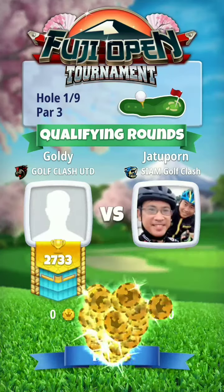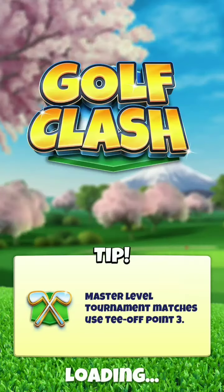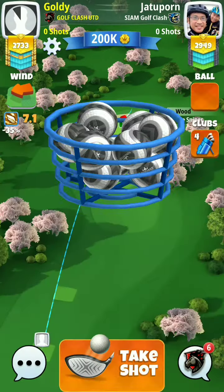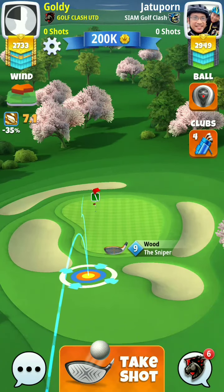Hi golfers, this is GC Goldie here playing the expert division of Fuji Open Tournament. We are playing the qualifying rounds — this is hole number one. I'm going to play this hole from the sniper, playing the minimum from extra, from Kingmaker. This is the minimum here.